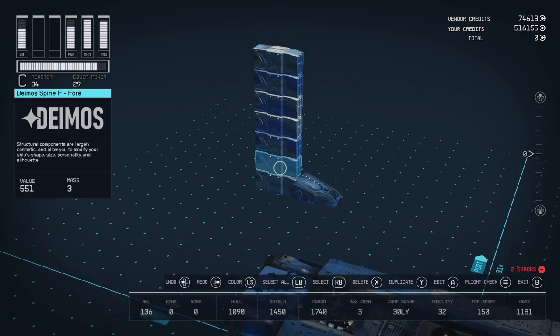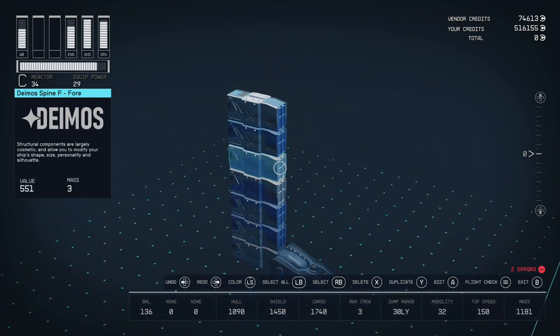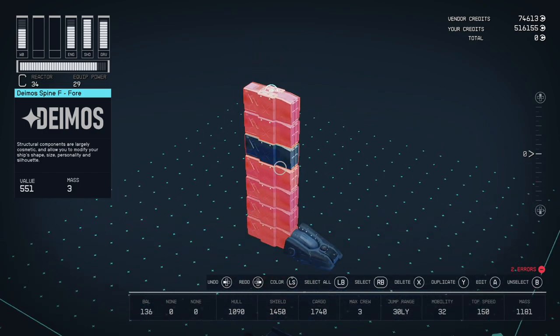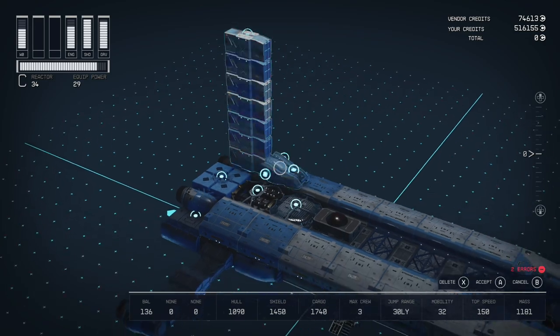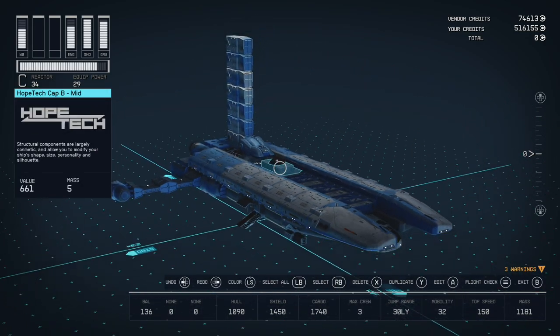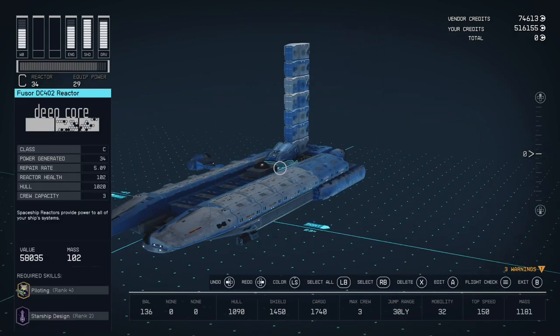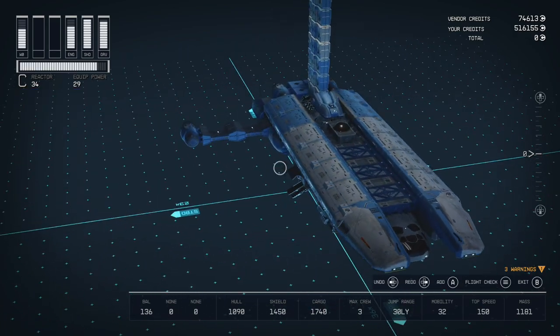For the wing, we have a Nova Galactic cowling and then what looks like seven of these Deimos Spined F pieces to build that center wing of the ship. We can move these and put them on top, and that is the Mantis from Star Wars Jedi Survivor — or Jedi Fallen Order.